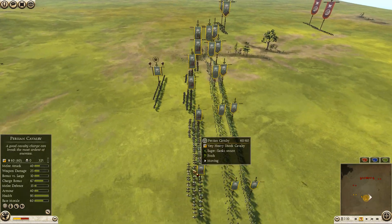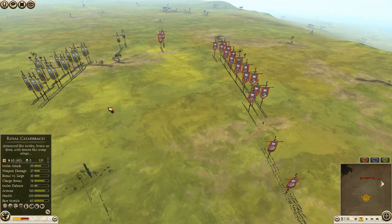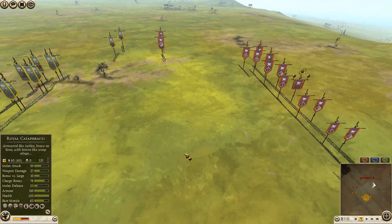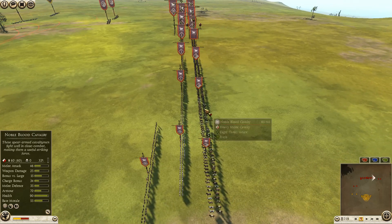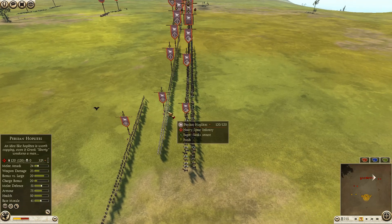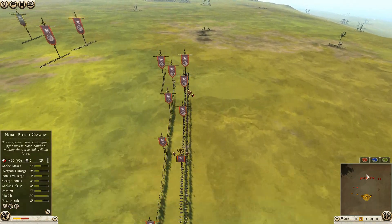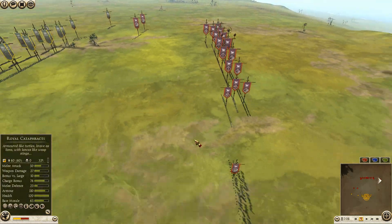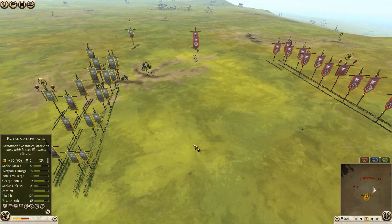My build: a frontline of five hillmen protected by five eastern slingers, two armored horse archers on my left flank, a royal cataphract strategist general, four Persian cavalry, and two royal cataphracts - three royal cataphracts total, quite a strong cavalry component. His forces include four mercenary formation horse archers which will be annoying, one eastern spearman on each flank, one Persian hoplite on each flank, four Parthian swords, and six noble blood cavalry plus a royal cataphract commander general.